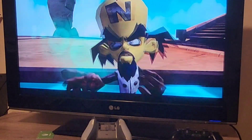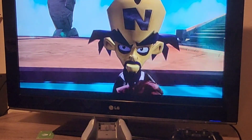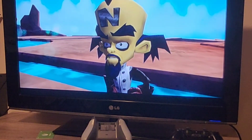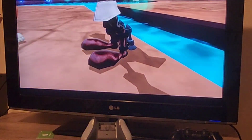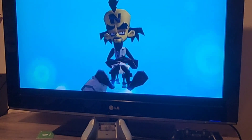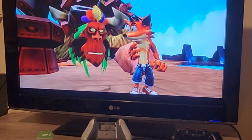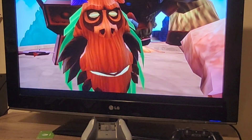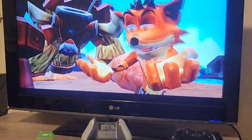You think you've won, you furry simpleton? Uka Uka got away with the mojo and your sister. You'll never find them in time. The next time you see me, Crash, I'll be controlling a world-conquering robot. We're gonna get Coco back, Crash. We must stop them. We have to follow Cortex and find out where they've taken Coco. The UFO!